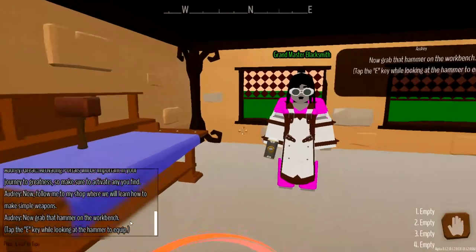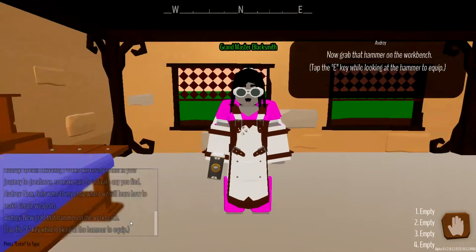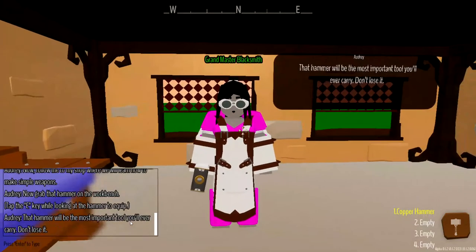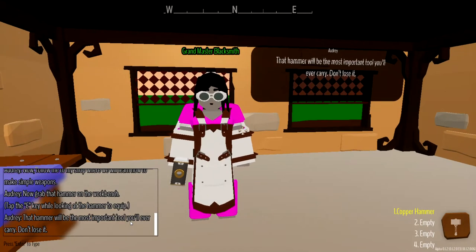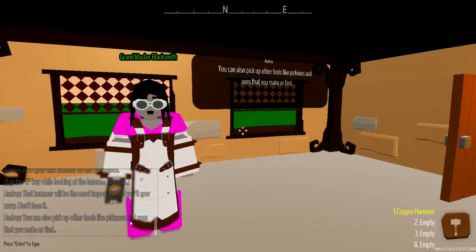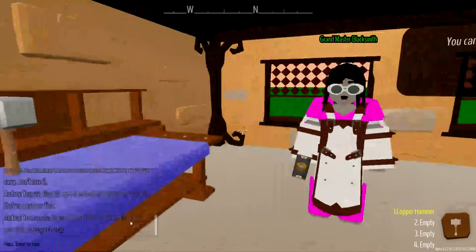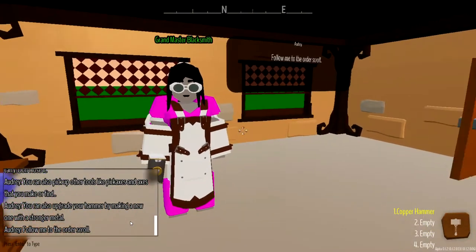I can see a hammer floating in the air - some magic. Now grab that hammer on the workbench. Tap E while looking at it to equip the hammer. All right, so we'll tap E, and I now have the copper hammer. That hammer will be the most important tool you'll ever carry - don't lose it. You can also pick up other tools like pickaxes and axes that you make or find, and you can also upgrade your hammer by making a new one with a stronger metal.